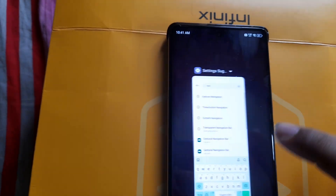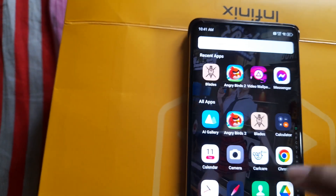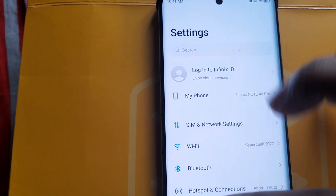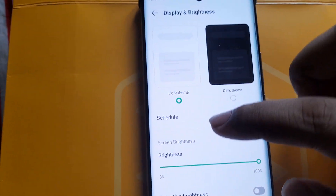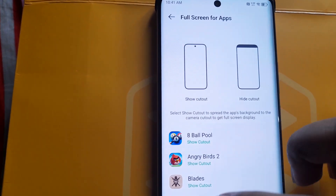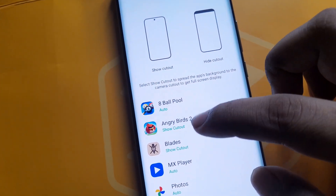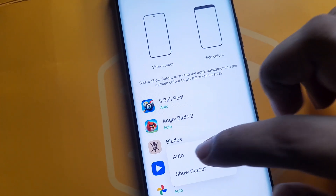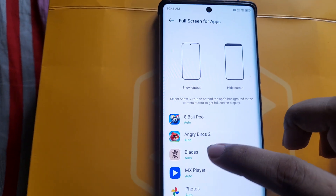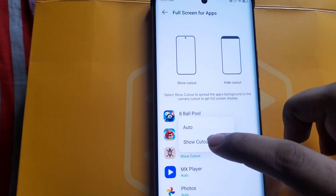Then go to Settings, go to Display, and there you'll find Full Screen Display Format. At the beginning it shows 'Auto', so you need to change this to 'Show Cutout' to get the full screen.